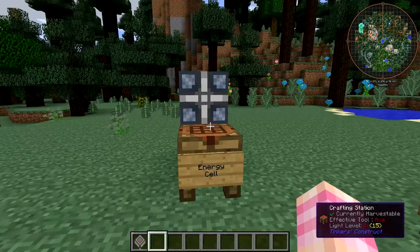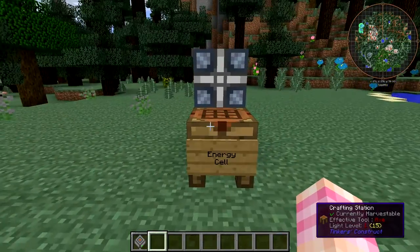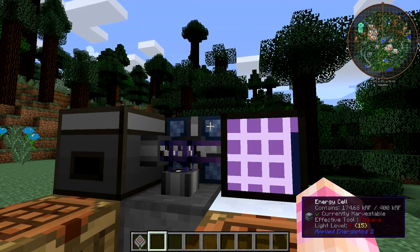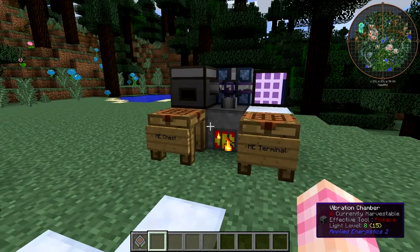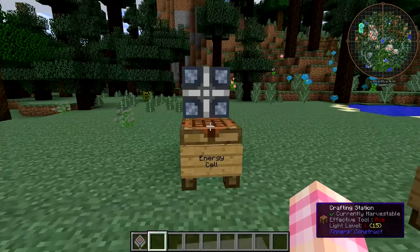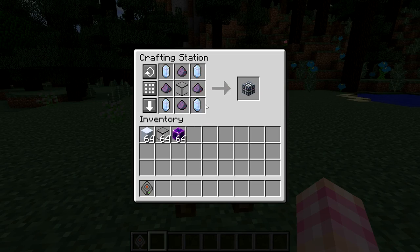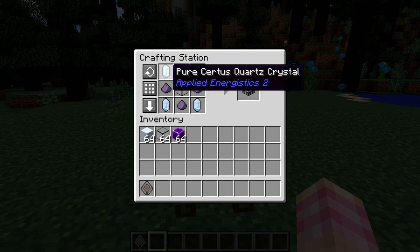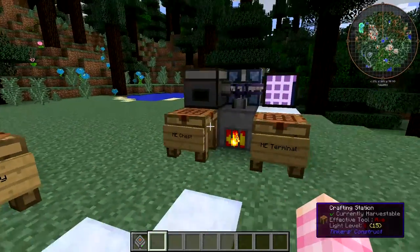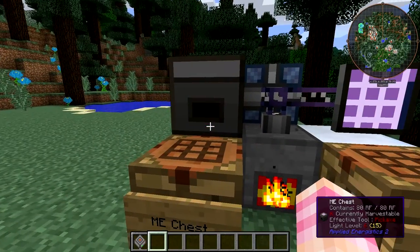At this point I'd like to recommend that it's probably worth your while to craft an energy cell. It's really simple to craft one of these, and it'll definitely help running your system — making sure it doesn't immediately go down due to an energy shortage, which might lock you out of all your items. The energy cell is crafted with a piece of quartz glass, four fluix dust, and four certus quartz crystals. You don't need the energy cell, but I recommend it.